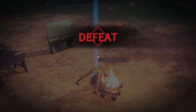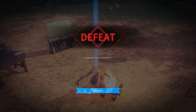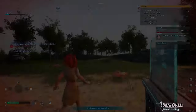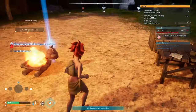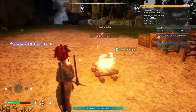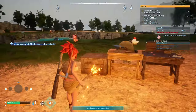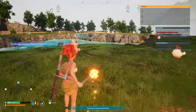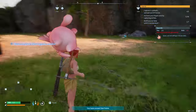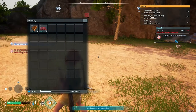Oh, we just died — what happened? We stepped on the campfire. Stepping on a campfire is the most lethal thing — we just got one-hit and died. Scary! And Kativa is slacking — let's make him happy.